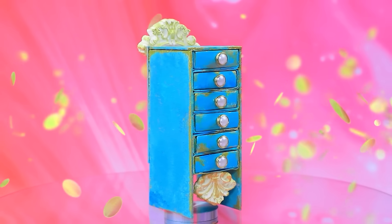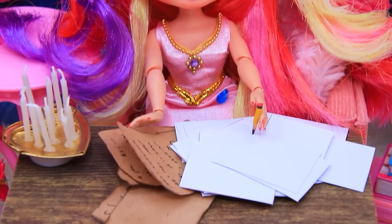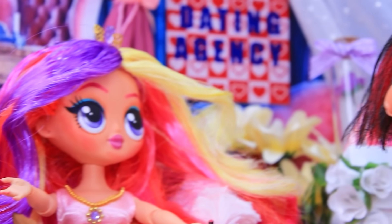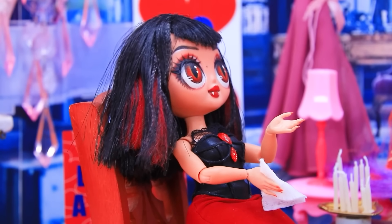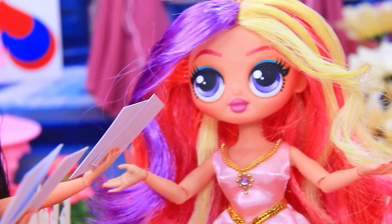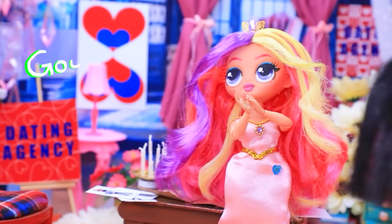The file cabinet is full of lonely ponies. Cadence opens her own marriage agency. My power unites hearts. Here comes the client. Hello. Help. I can't find love. Please. Oh, don't worry. I'll help you. You are my last hope. We have great candidates. Take a look. Wow. What a handsome guy. Have you decided yet? Definitely. We will be together. Goodbye. Bye.